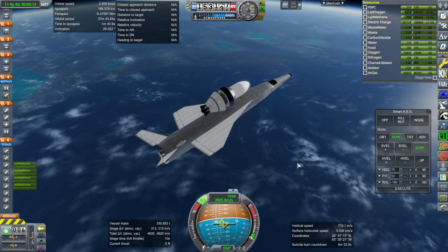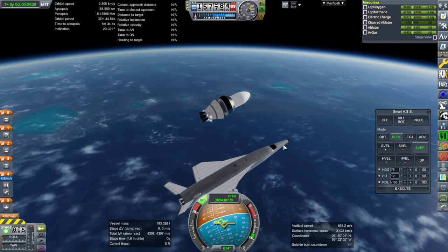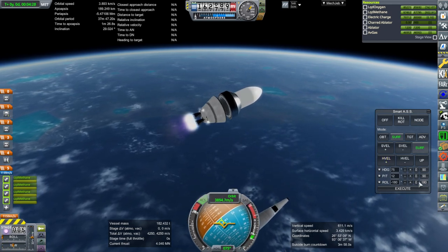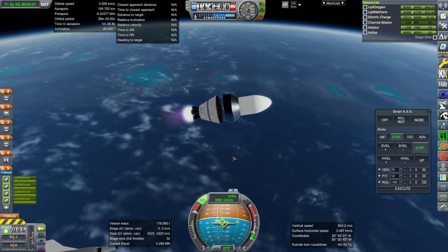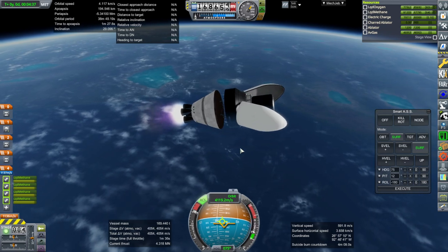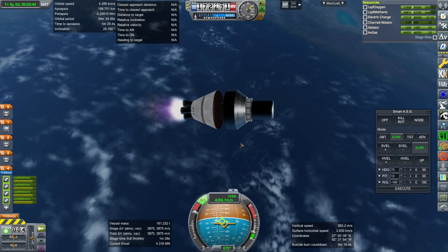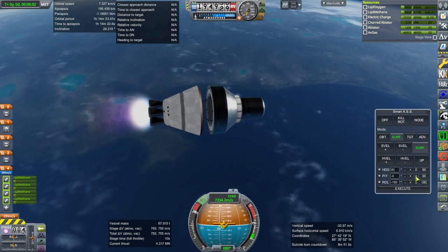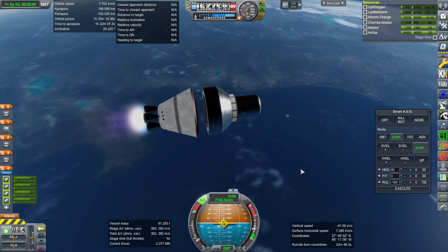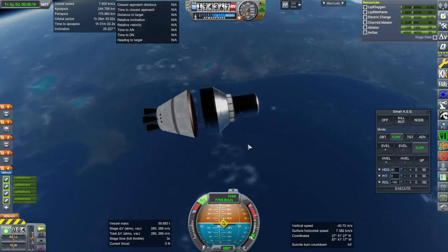At 3,900 meters per second orbital velocity at separation — I think that can get to orbit. Let's go with the regular plan. This is going to try and get to orbit quickly. Fairing staged. Going to pitch zero there, and shut down. 244 by 170 orbit — we've got enough to deorbit the stage and everything. So 35 tons to orbit.